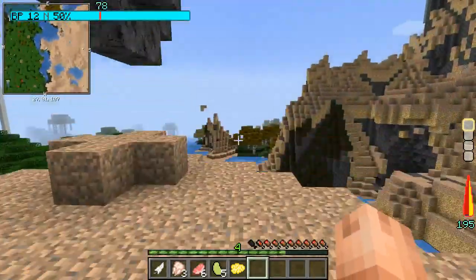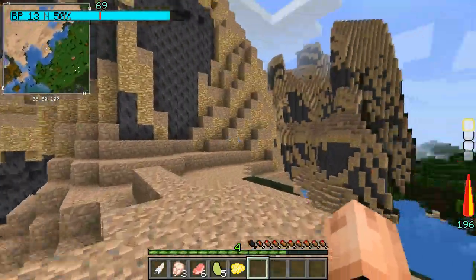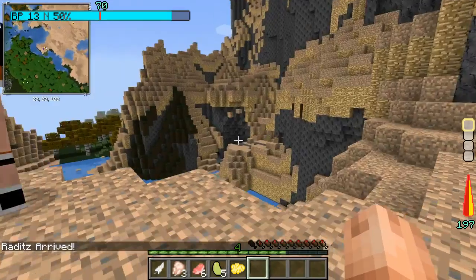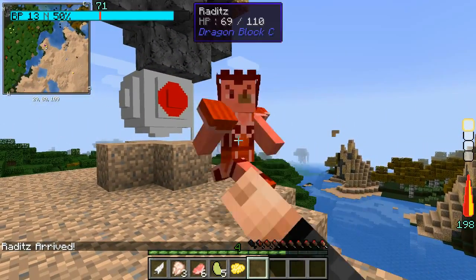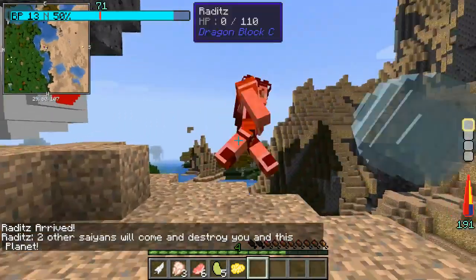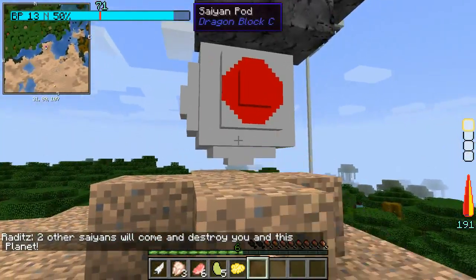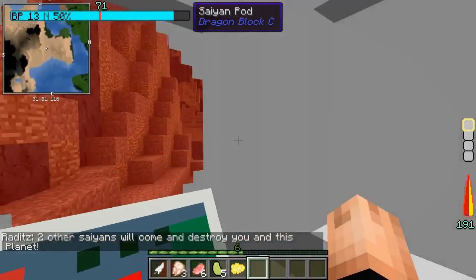My base power is 12. Raditz, where are you? Hi there, you are — ow, okay. He says two other Saiyans will come and destroy me and this planet, and he's gonna steal my pod.